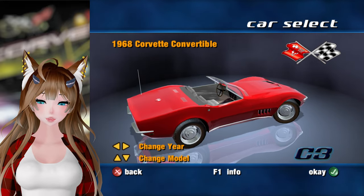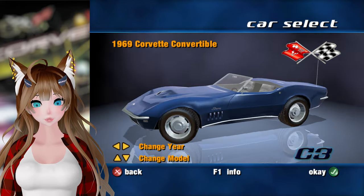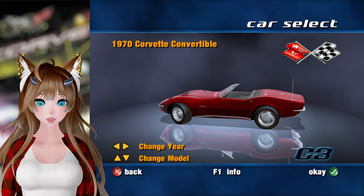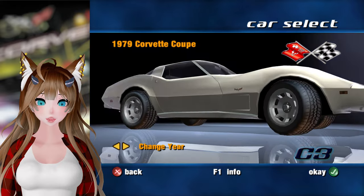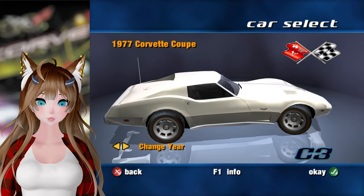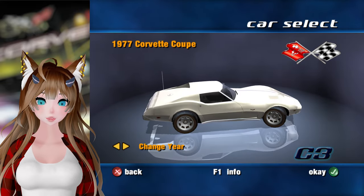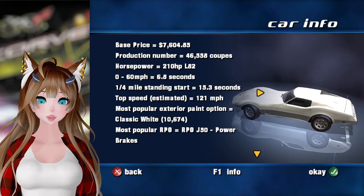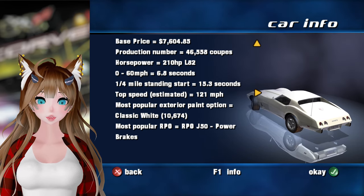I think they messed it up actually — I think the 68 has the little round lights. The 69 is supposed to have bigger lights, or maybe the 70s one has bigger lights, I don't know. Did they be Stingrays though? Anyway, I'm just gonna pick the 76 coupe, sure, why not? Look at our stats on here — most popular paint option was white, interestingly enough.